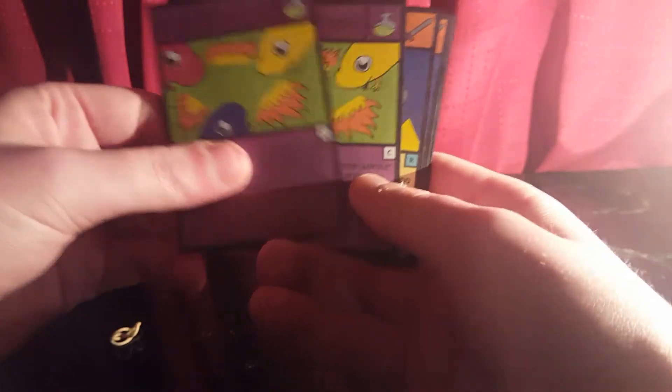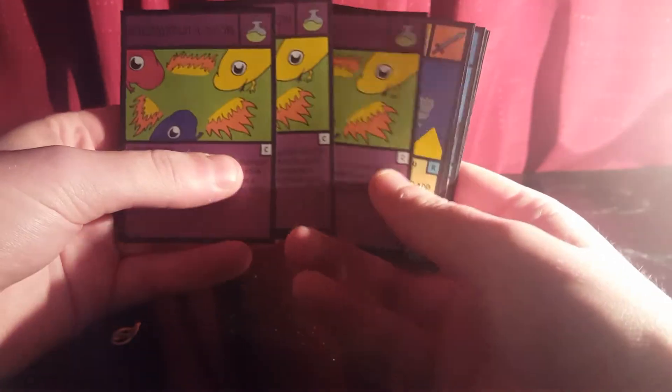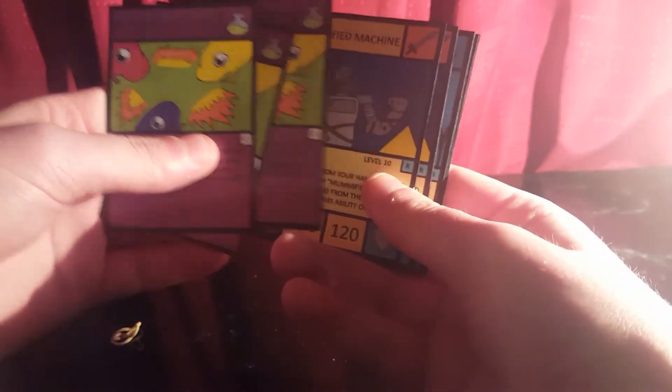Then we've got three copies of Colourful Union, which is the card to bring all of the Tabples together to create Rainbow Frog — a pretty cool one, one of my favourites, with a nice little green background.